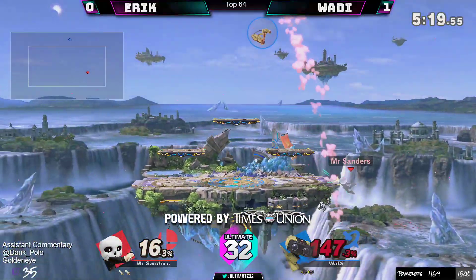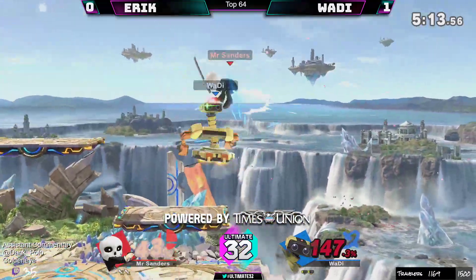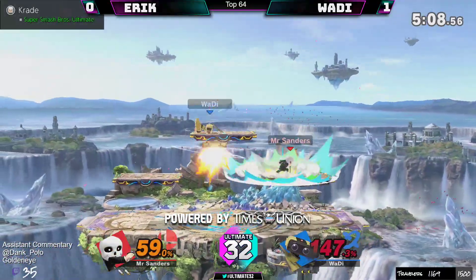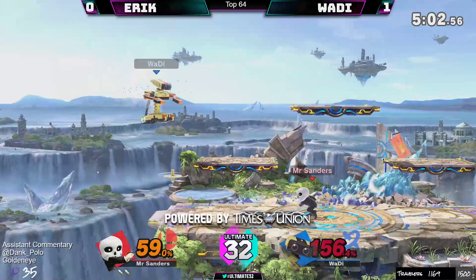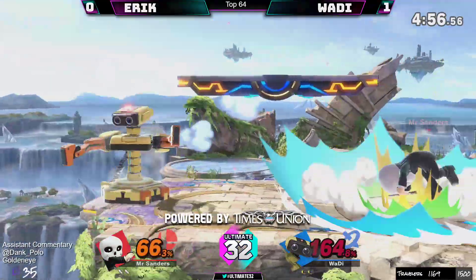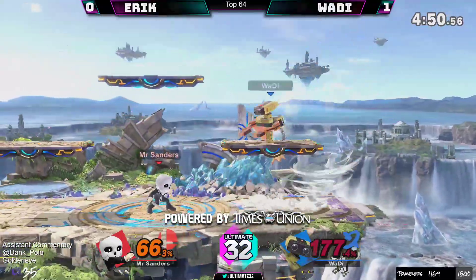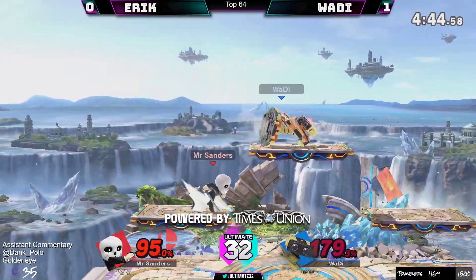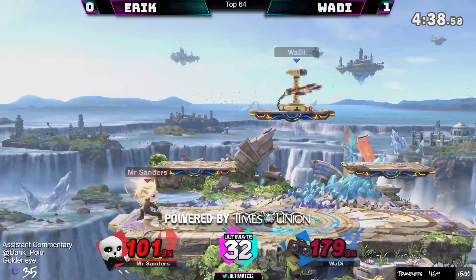Sword Fighter eating ROB's nair — what a good character for this matchup. Wadi getting some good damage and stalling yet again, gonna get another up-air. Wadi's very comfortable with this character — he's got the gyro, he knows what he's doing. There's the chakram again — where did it go? It landed on his head. It's like a Disney movie where the side character just comes in out of nowhere.